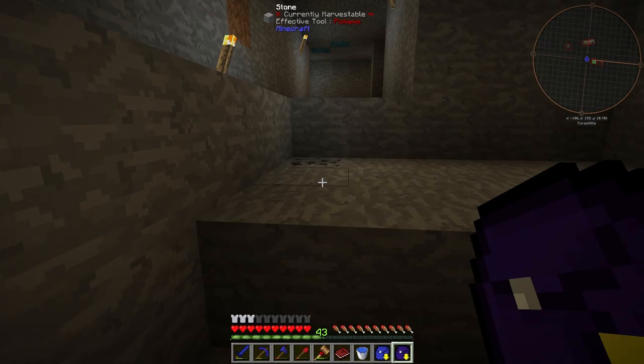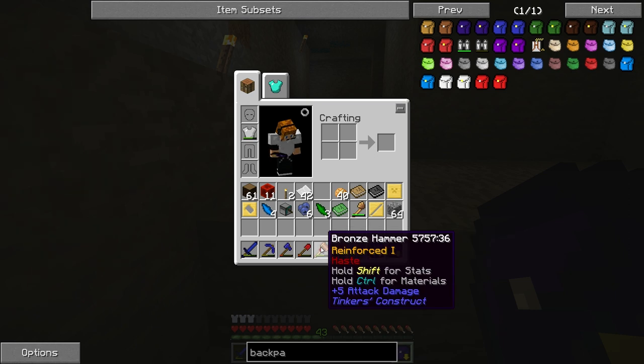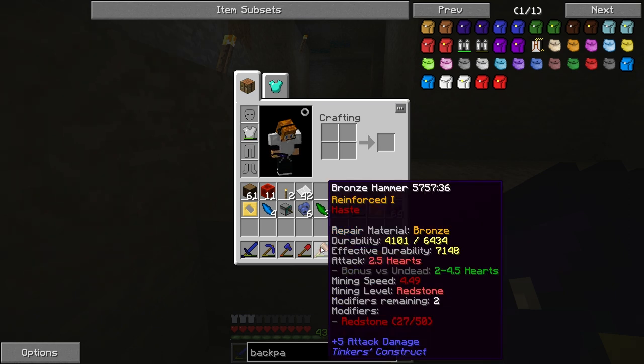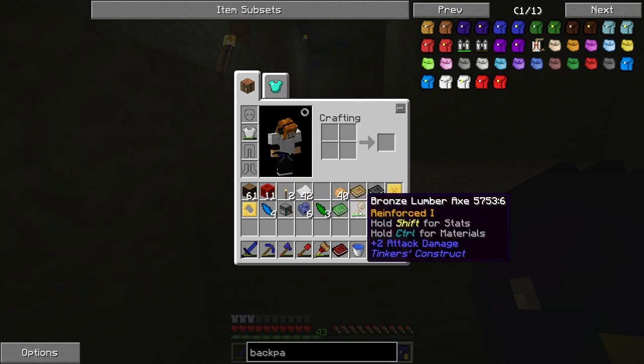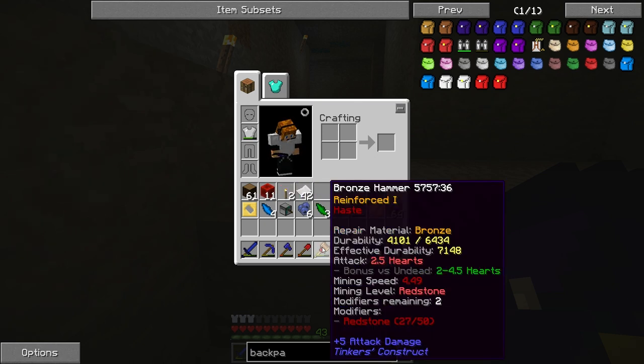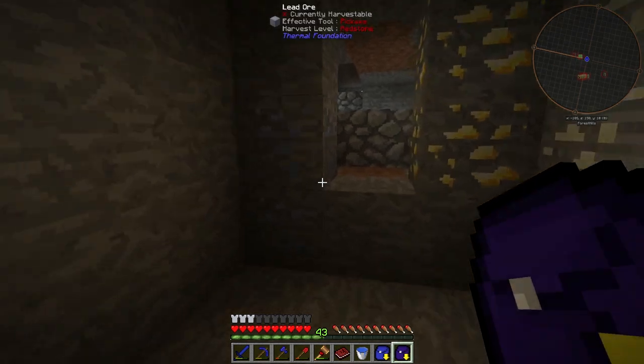I also went ahead off camera and added to my bronze hammer - I added haste effect with redstone blocks, and I'm going to add some more on camera. I didn't fully add all of the redstone blocks because I wanted to do some on camera. I don't think you can add fortune on this hammer, but I'm going to give it a shot anyway.